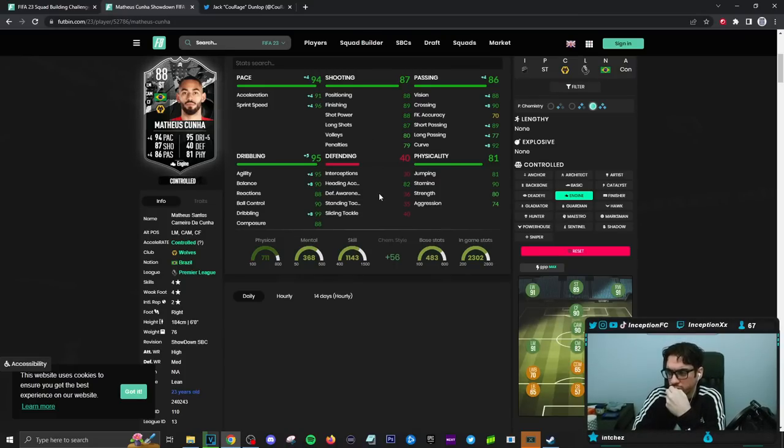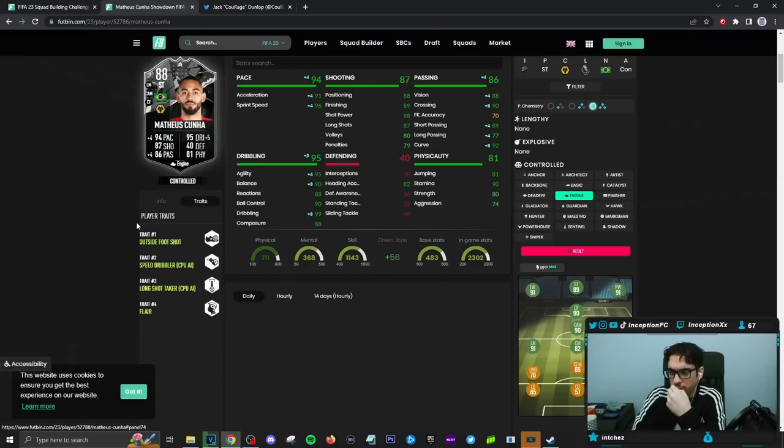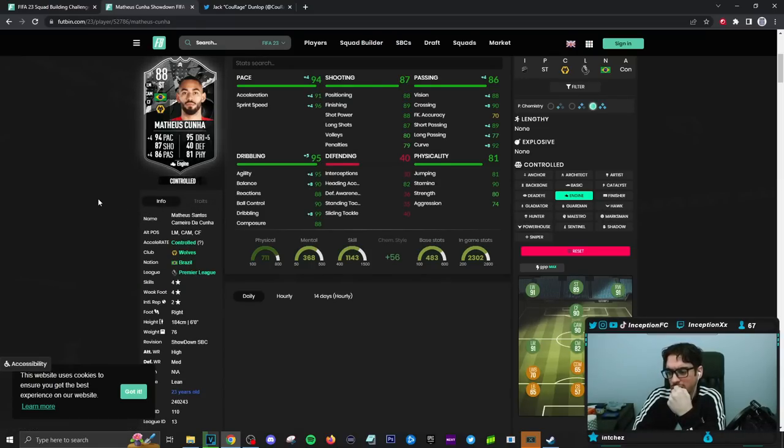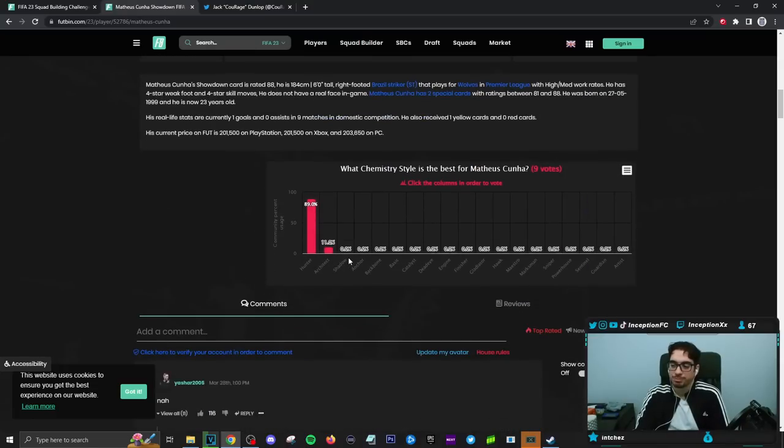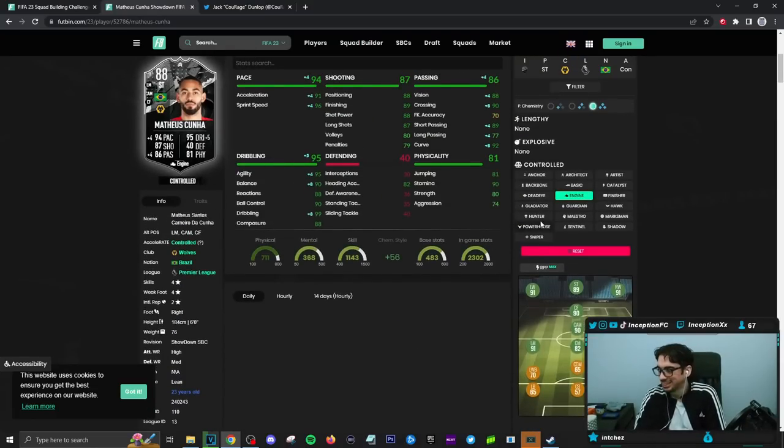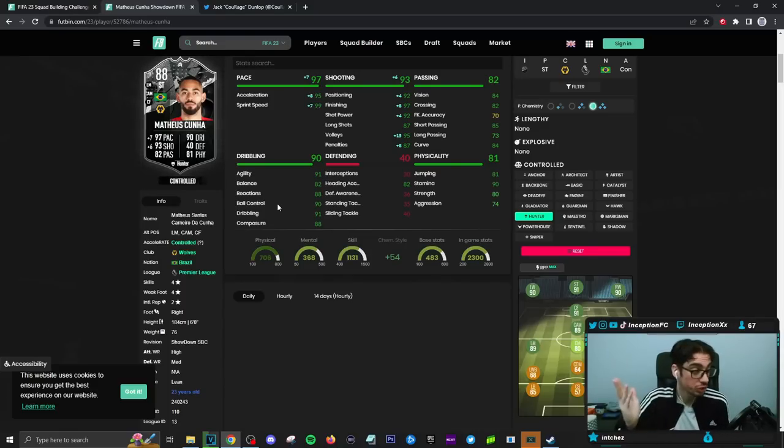Passing on the card will be in an okay area. Heading accuracy 82, 81 for jumping, 90 for stamina. Traits: outside foot, speed dribbler, long shot, flare. It's a weird one — this one is a weird one with the showdowns. I'm not a fan of the showdown promo, to be honest. But regardless, we're going to try him out on the engine because that's literally what you have to give him. They're probably giving him hunter anyways. If I give him a hunter, his dribbling needs to be good in game, but that balance on an 82 — I feel like I'm going to notice that. We'll see.